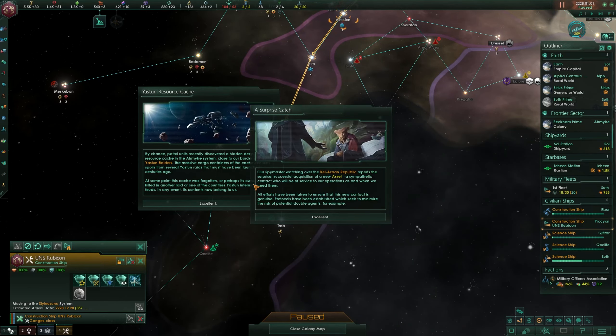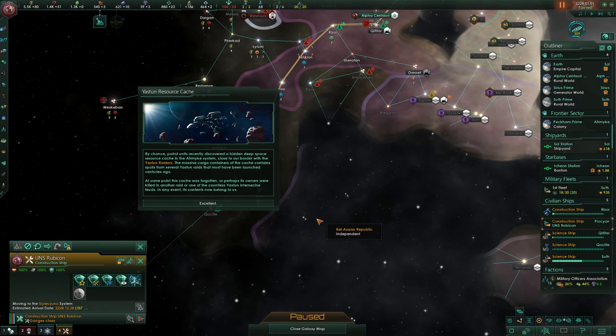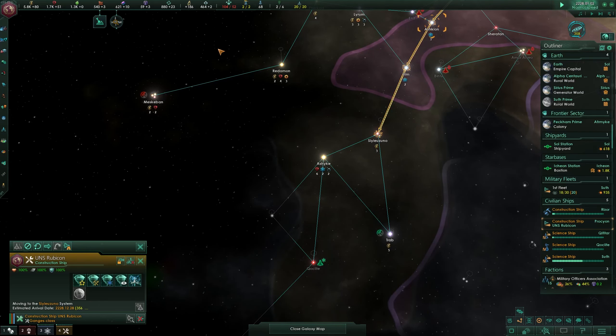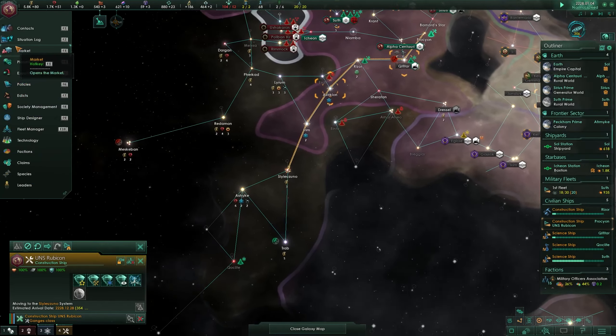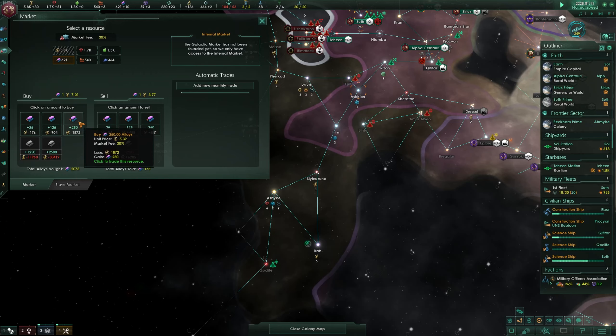A surprise catch - our spymaster watching over the Kala Sun Republic has had a successful acquisition of a new asset, a sympathetic contact who will be of service to us. We have a new spy working for us. Also, by chance for the soon readers, we have found a massive cargo container and we get 300 energy and minerals out of that. I don't say no to that - and we have lots of energy, so I could use it to purchase a few more alloys.